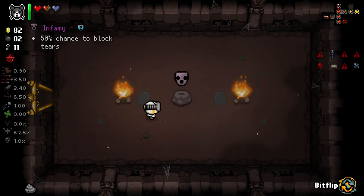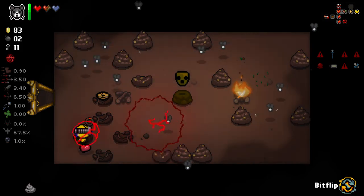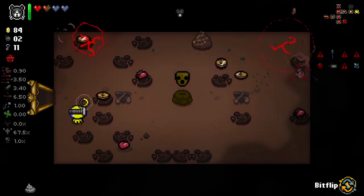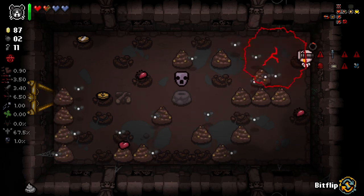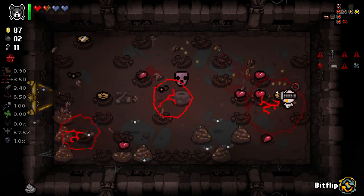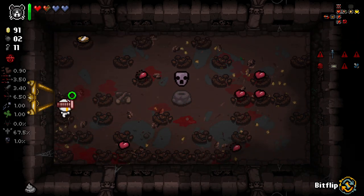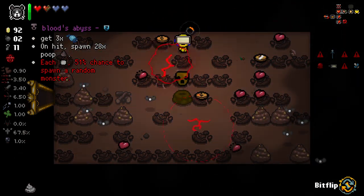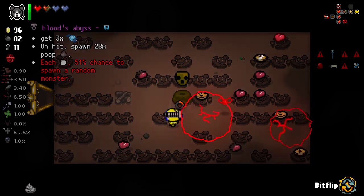Mask of Infamy here is incredible. So this is the thing I'm seeing - there's no downside to Mask of Infamy here. But once I flip, and then flip back again - Lucky Penny - it says it now has a downside. Does it actually, or does it not? I don't know. But I still think I'm going to take the Reflected version. Each room has a 50% chance to spawn a random monster - I think we're capable of dealing with that.